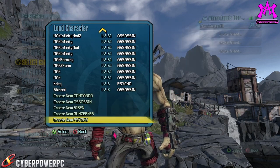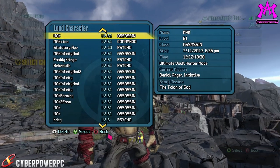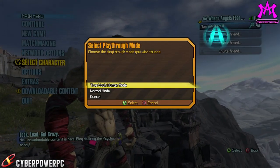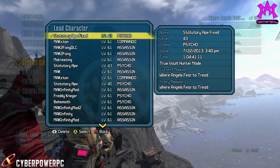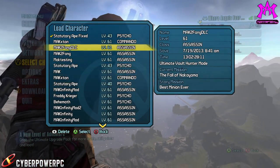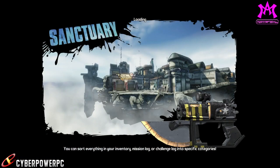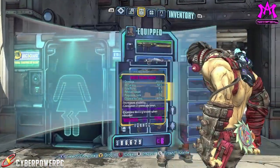Looks like I saved over top of the other character with 'Statutory Ape Fixed.' We're using this level 43 character — yeah, that's the one from last week. I went into the Gibbed save editor and synced all the skill points to what I should have at my level. I'm gonna go ahead and respec and see if this actually does anything for us.